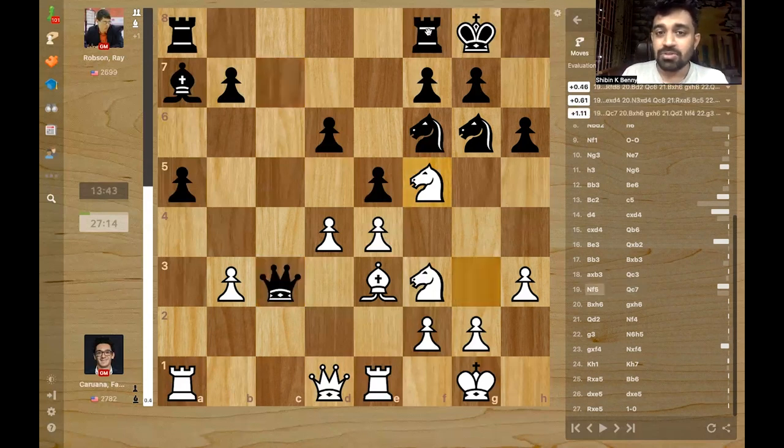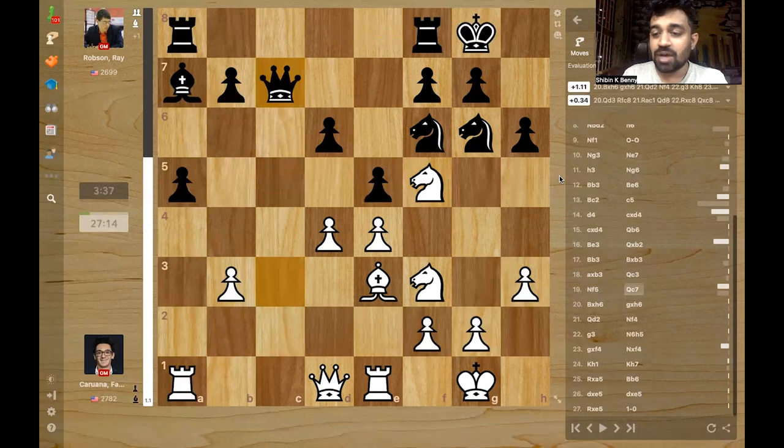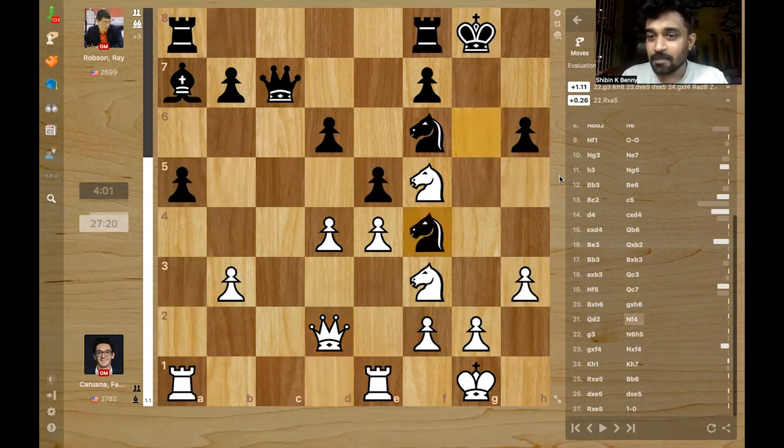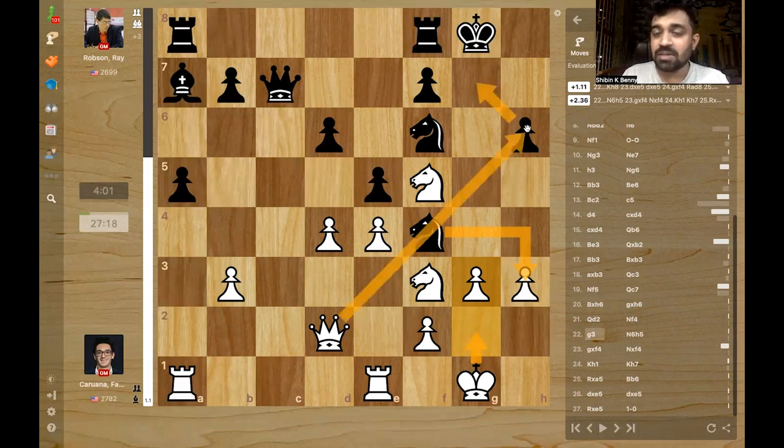What he probably should do is rook d8, make space for the king to run if needed. But that's so hard to do. He goes queen c7 and now Fabi crashes through with bishop takes h6 — a piece sacrifice. Takes, and he's not taking back with the knight. He plays queen b2, continuing the pressure. After knight f4, which stops the threat, g3 is just winning a piece. Because if you play knight takes h3, king h2 or king g2 and queen h6 is unstoppable, and once that happens it's mate.